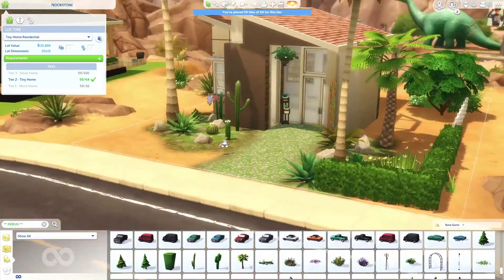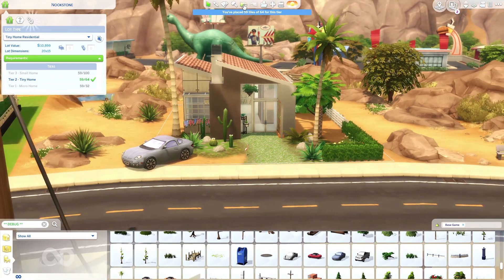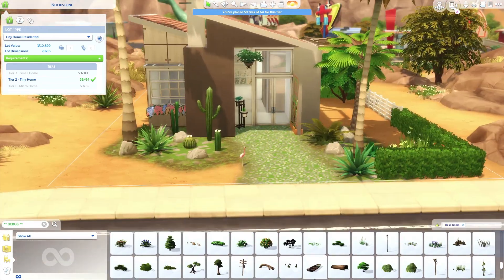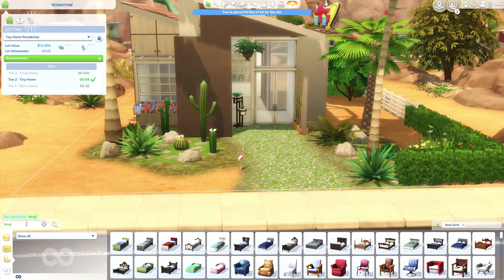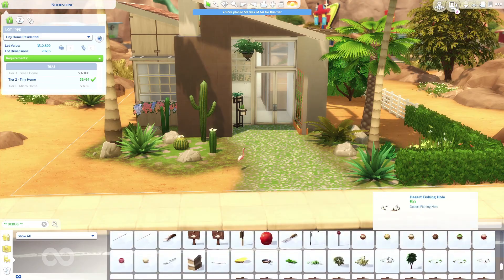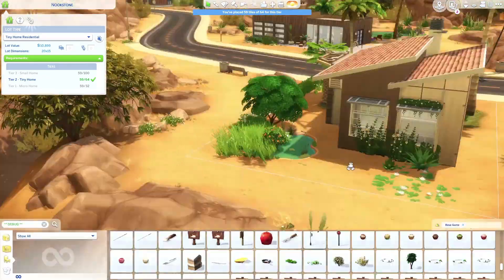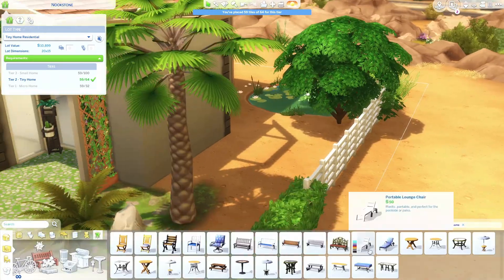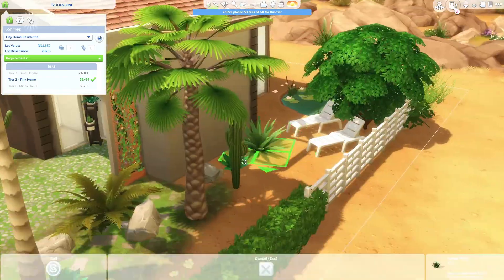I see other builders use those debug items in their builds a lot, and I just forget about it. I have a cheat shortener mod that helps me do cheats in just a couple of letters — so I can type a couple letters and the cheat is activated. But it doesn't have that for 'show live edit objects,' so I get lazy. But I'm really glad I used them in this build.